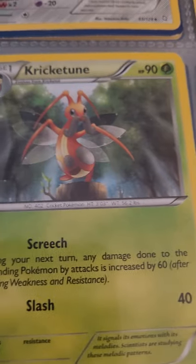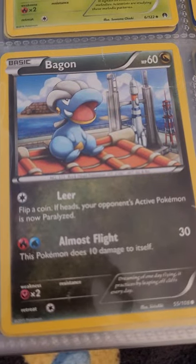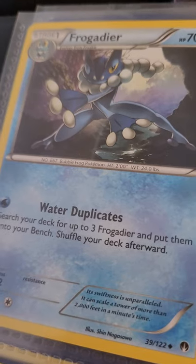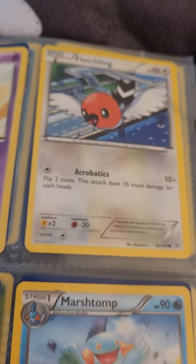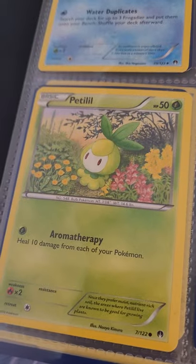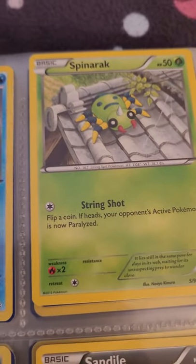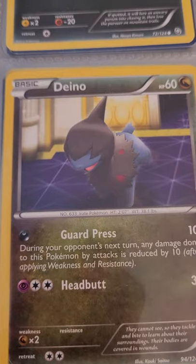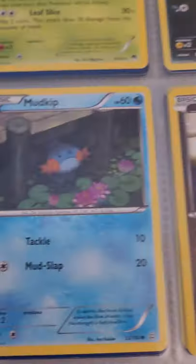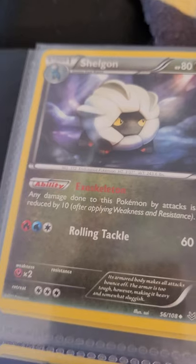Kricketune, Swirlix, Taillow, another Bagon, and a Meowth. We have Frogadier, Deerling, the evolution of Froakie, Natu, Fletchling, Petalil, Marshtomp, Pikachu. Now a different page: Zigzagoon, Horsea, Spinarak, Lilligant, Murkrow, Sandile, Mudkip, Ditto, Volbeat. I'll explain why I have Mudkip and Marshtomp a little later.